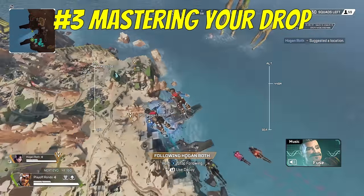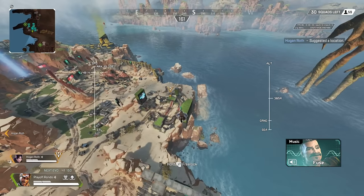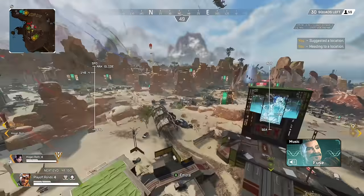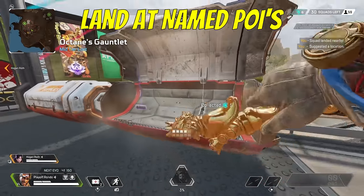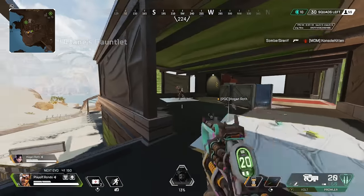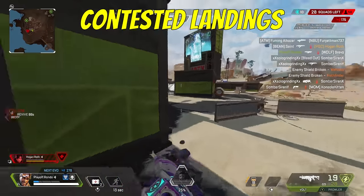Number 3: learning to drop. This is an area that every player struggles with whether they like to admit it or not. Early on I wish I knew some ways to figure out where loot actually spawned and where it did not. A lot of time was wasted exploring spots that didn't spawn any loot or only very little. Any named place on the map is called a named point of interest — they obviously spawn more loot than the no-name areas. If you land as a team at a place that doesn't spawn much loot, it could set the whole game up for a disaster.